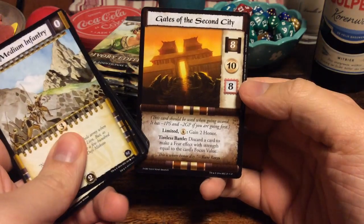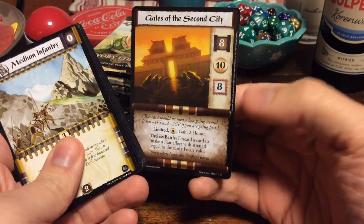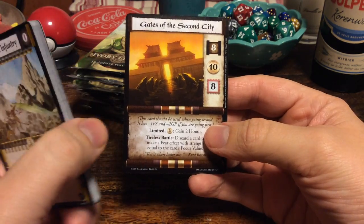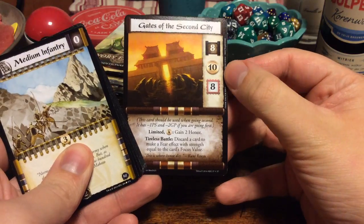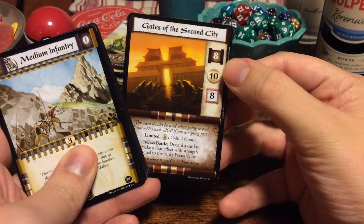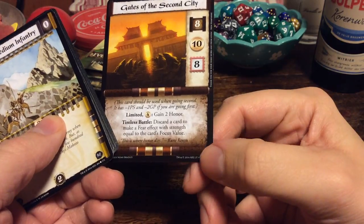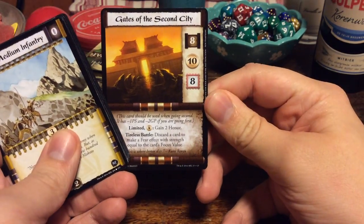And on the other side we have Gates of the Second City. Yeah, these are strongholds — each player chooses for their deck. And that's the card that you start the game with. If you bow it, you get ten gold. You start at eight Family Honor and your provinces have eight strength. Very cool. I don't know this rarity symbol over here, but cool — Gates of the Second City.